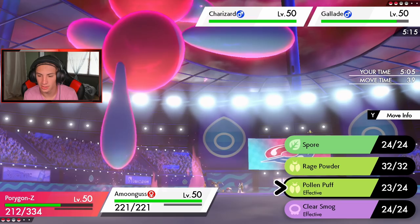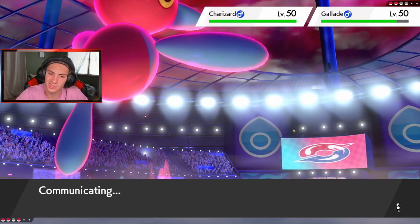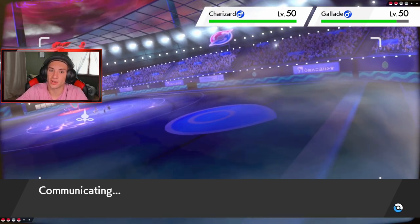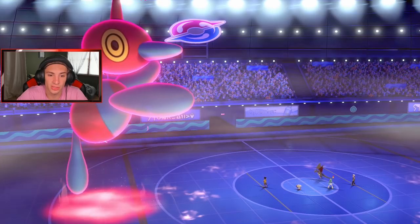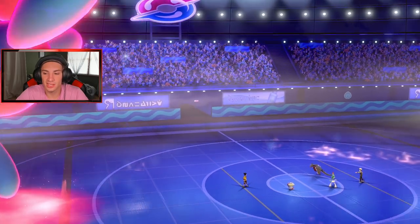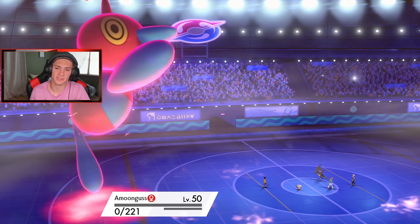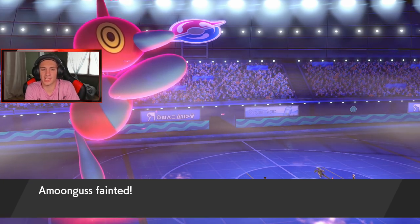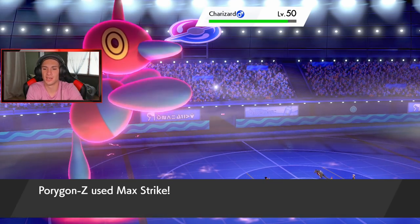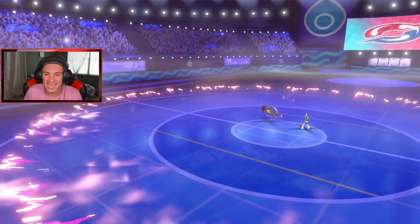I'm going to use my final Dynamax turn — Charizard is coming in so I'm definitely Rage Powdering. Max Strike and Rage Powder together. He might go for Heat Wave. It could be Solar Power Life Orb in the Drought — that would take out Amoongus in one shot. Rage Powder comes out to distract. Charizard goes for Blast Burn — Amoongus goes down, that's fine, you did your job. Porygon gets a crit on Charizard — taken out regardless. Charizard is gone! Max Strike cleans up Gallade — he's minus four. Get out of here kid!